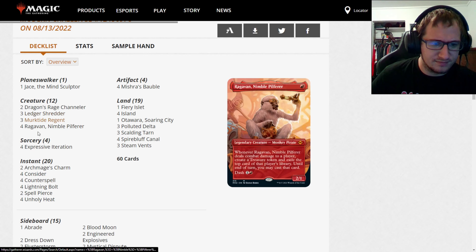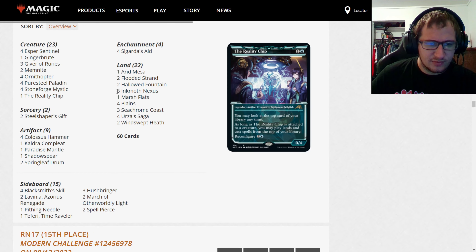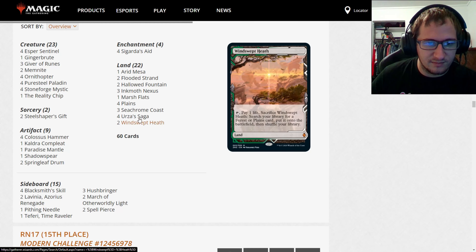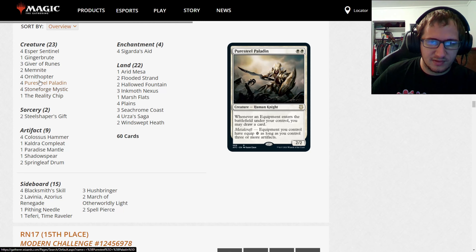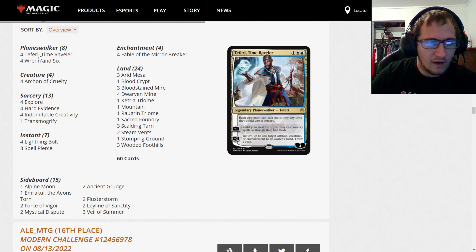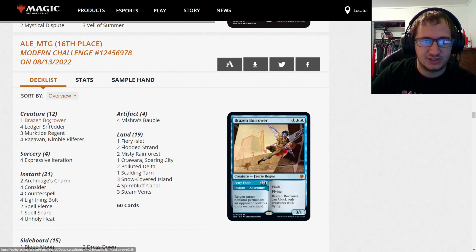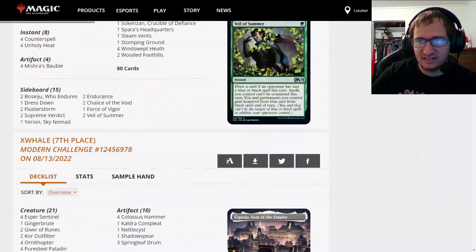Another Murktide deck is playing two Dragon Rage Channelers and a main-deck Jace the Mind Sculptor — probably someone who thinks Jace should be better in the format. Against other Murktide decks, bouncing something to their hand and drowning them out with Jace zero is probably good, and one copy is fine when you have Ledger Shredders, Dragon Rage Channelers, and Ragavan to power it out. Fourteenth place is another Hammer deck playing Reality Chip, making it more Blue-White style with Seachrome Coast and Flooded Strand. The mana base gets more painful for just one blue card, but the upside the Reality Chip provides is probably worth it. Fifteenth is another Creativity deck, and sixteenth is a Murktide deck forgoing Dragon Rage Channeler entirely for a main-deck Brazen Borrower.